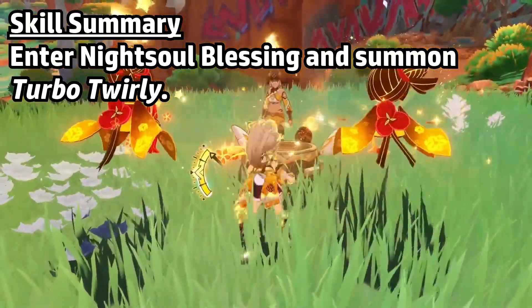She has two different effects depending on whether you press or hold her skill. Pressing it will just summon Turbo Twirly to her side, and it'll start dealing intermittent AoE Geo damage that scales on Kachina's defense. When it's in this state, Kachina can leave the field and the drill will remain. It's also considered a Geo Construct, so it can interact with other abilities that use this mechanic, such as Zhongli's Pillar Resonance or Chiori's Doll Summoning. Each time the drill does its attack, the Night Soul bar loses a chunk of points.